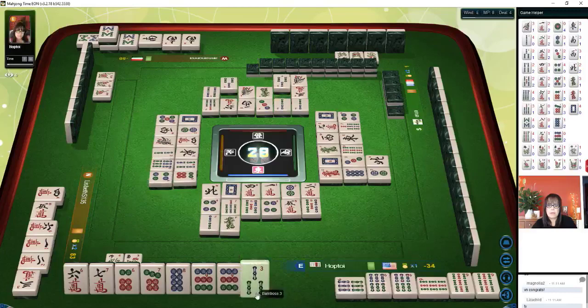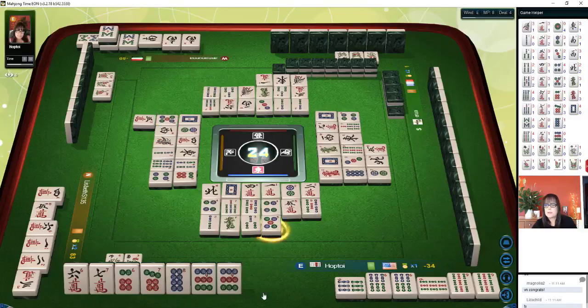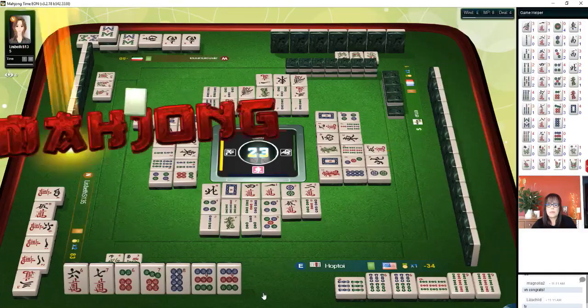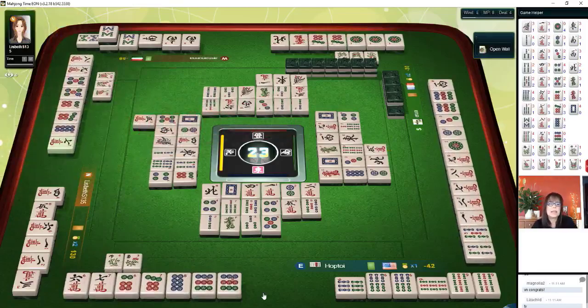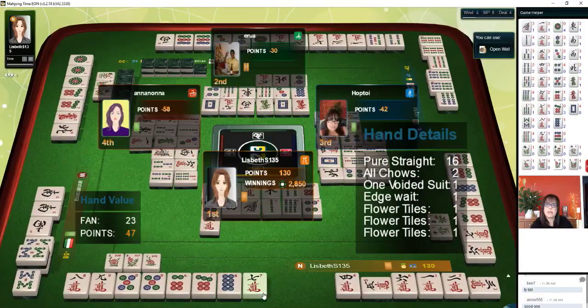Four dots, three bamboos, five characters, one character — we need to draw that eight crack. Three characters, five dots, seven characters. They won — ah, they had one eight crack. Pure straight, all chow, one voided suit — no bams — edge weight and flowers. Very nice. And we're in third place. No wins and we did not deal in, which is one of my goals — so I consider that round a success.